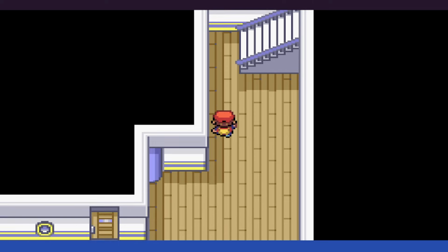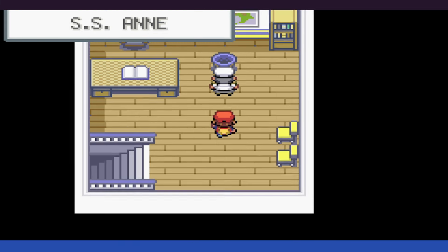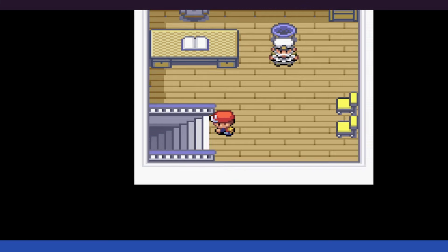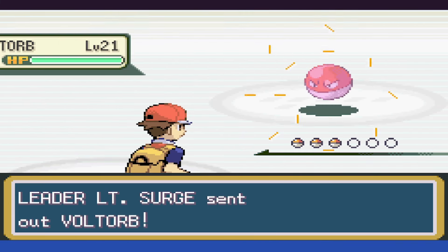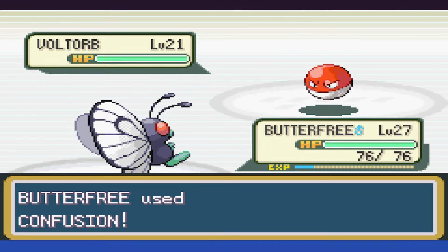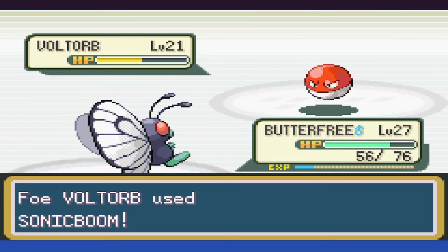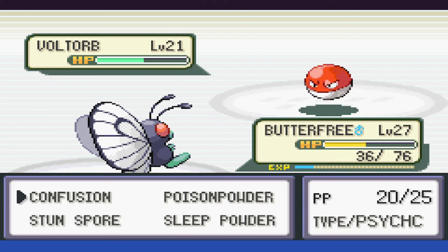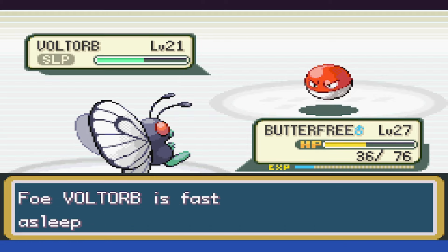A short journey to grab Cut, a Diglett for the cutting, and an annoying Trash Can Puzzle later, we can go ahead and challenge Surge. Surge opens up with Voltorb, and we use Confusion to take it to about half, as Sonic Boom hits us for 20 HP, as it always does. We roll low on the damage next turn and don't knock it out. Surge heals up, so we make Voltorb go to sleep and then take it out a few turns later.